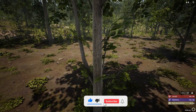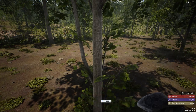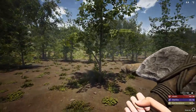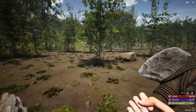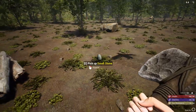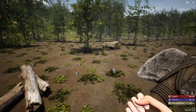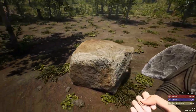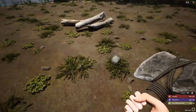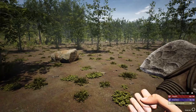These small trees take four hits to chop down and give you three wooden logs each time. The next thing the tutorial wants us to craft is a stone pickaxe, which will allow us to mine bigger stones like these. That saves you the time of running around picking up small stones individually.